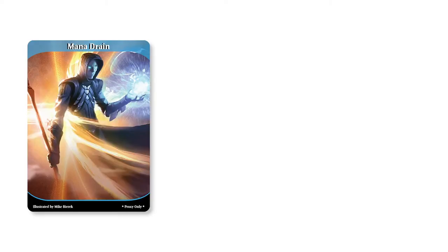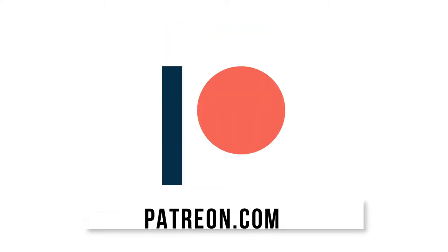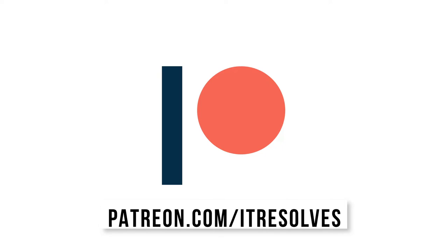What's up, guys? The January Patreon rewards are now available. Mana Drain, Edgar Markov, and Korvold, Fae Kirst King are all available through the end of the month. If you'd like to support our channel and pick up these sweet proxies, you can do so at patreon.com slash it resolves, or by clicking the link in the description.